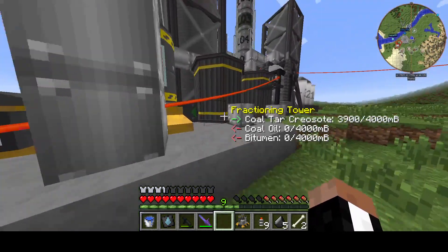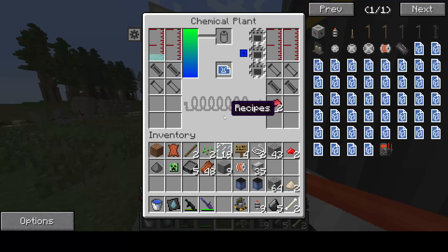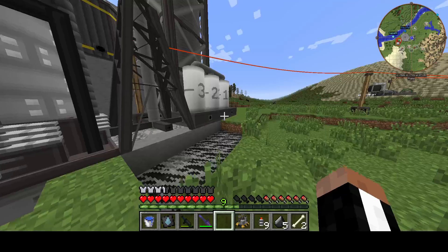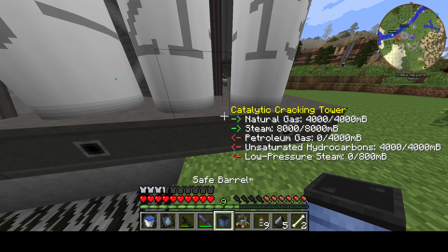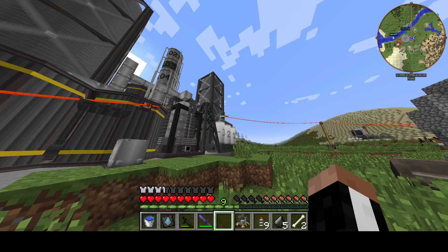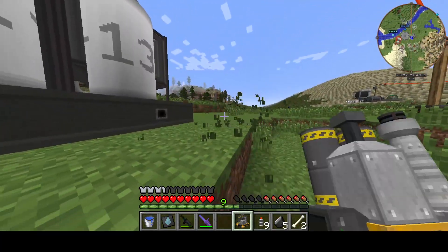Hello everybody, welcome back to yet another episode of HBM Mod. Last episode we tackled backlight automation and it just works - we are producing the backlight now. We've got some more petroleum gas we need to dispose of today from another cracking tower, and also unsaturated hydrocarbons. So we're going to be taking care of that today.